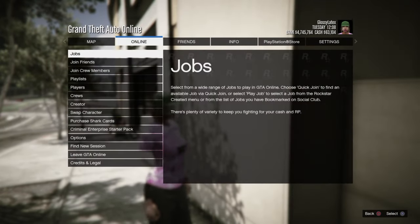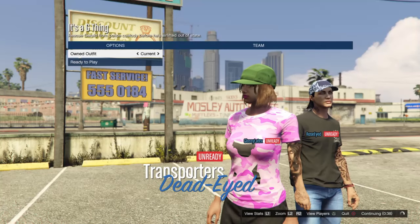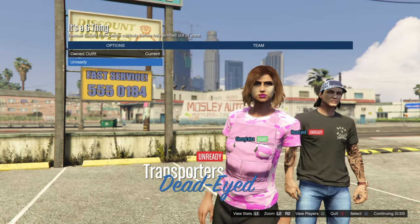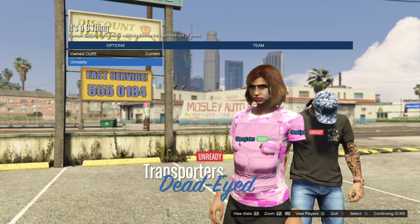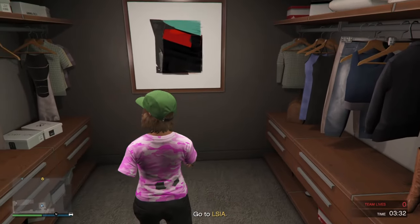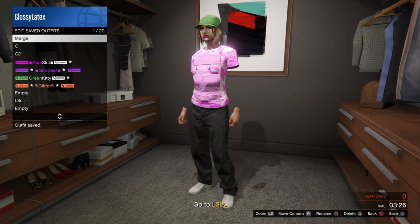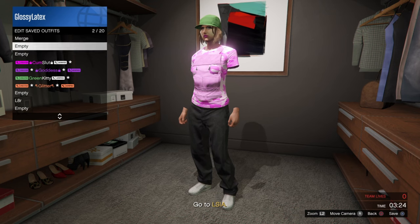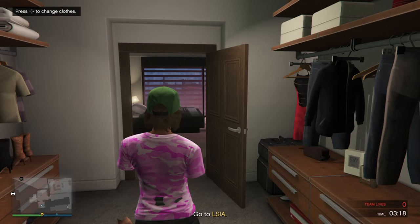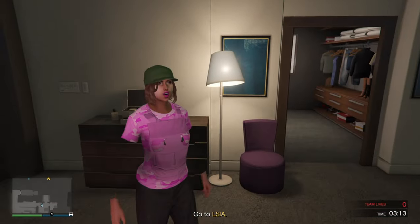Now start any merging mission, invite a friend or alt to join, and make sure it's on player-owned clothing. When we load in, merge over the armor and go save it in your apartment. Go ahead and put this in our merge slot. Only got one merge left before we can complete this outfit! Make sure your friend blows himself up so we don't get put in bad sport for leaving the job.